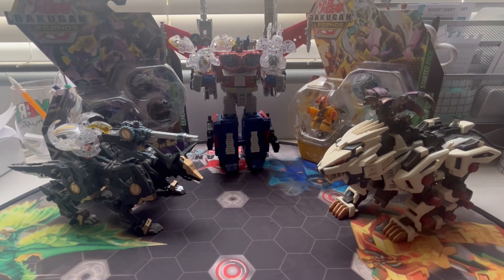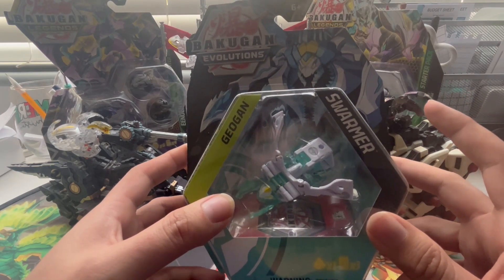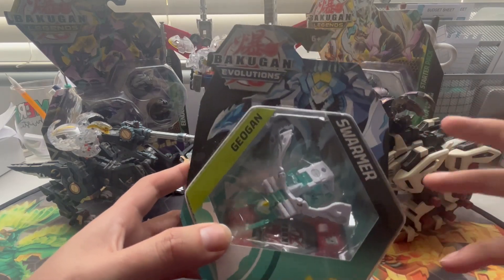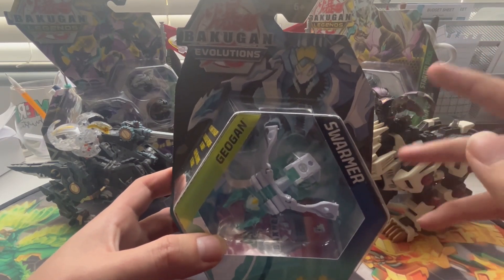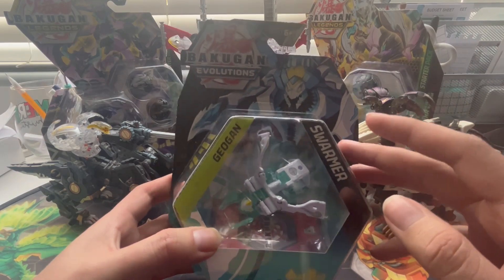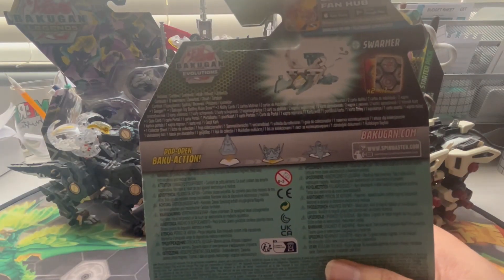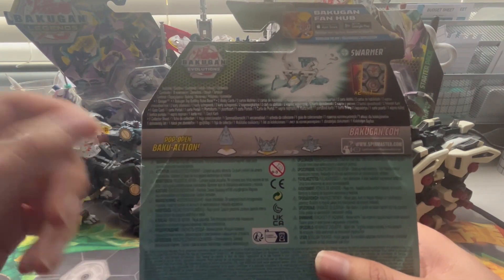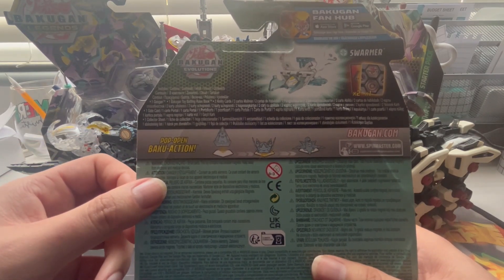If you guys know what I'm talking about, here's what I'm talking about. I got myself a Haos Swarmer from Bakugan Evolutions. I've been trying to find one of Veloc's parts — Hale's. I have the other parts, I just don't have a Hale's. Now I do. It might be from Evolutions, but it's still good. In fact, this is only my second Geodon from Evolutions. I never really got around to buying the Geodons. Don't know why, personal thing I guess, but I'm just glad I got it.